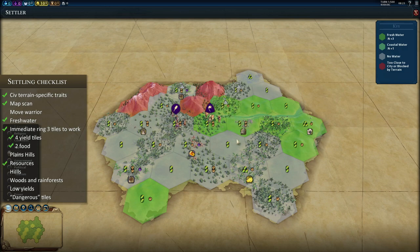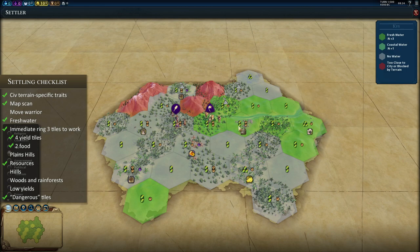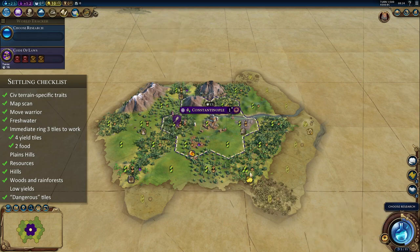We do have three tiles we can work immediately: this stone, this amber, and this plains hills tile. If we settle in place, there is a volcano here that might erupt — usually they'll say 'active,' and it does not say active yet. I've had games where volcanoes like that never erupted at level-2 intensity. In any case, there's plenty of woods and hills to work. The border expansion will probably go towards either one of the resources — either this banana or this coffee. I would bet on coffee because it's a 5-yield tile rather than the 4-yield banana.